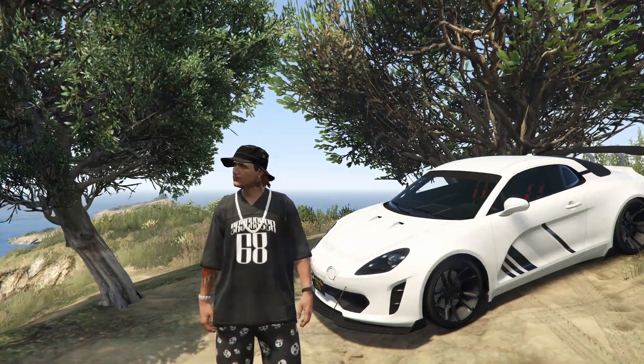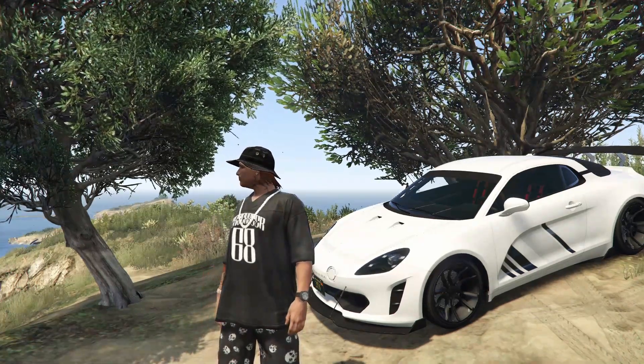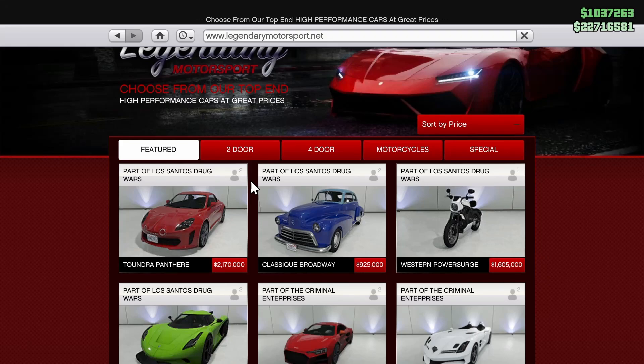No Bullshit Weekly Update. To start things off, we've got a lot of new content in the game. The Tundra Panther was just added into the game as part of the Los Angeles Drug Wars update for $2.17 million. You can find it on Legendary.